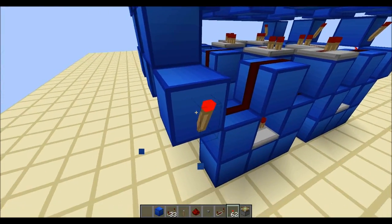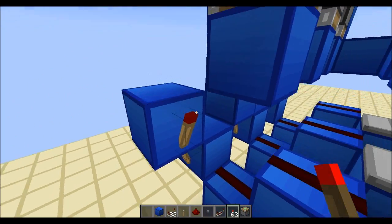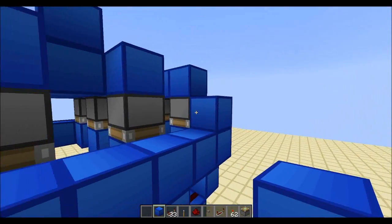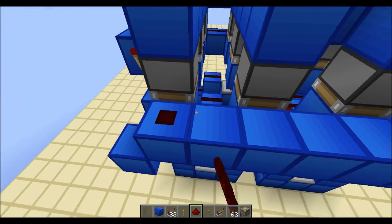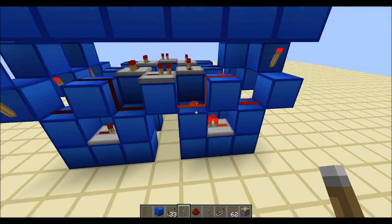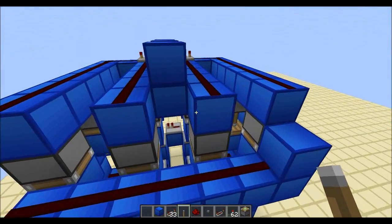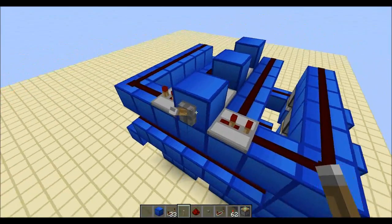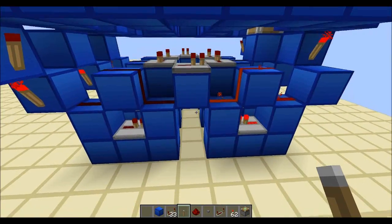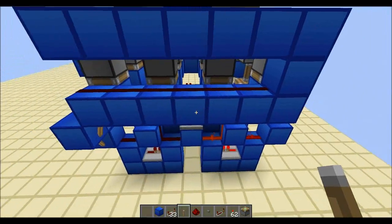And then here we have to do again what we just did: the block going around the corner, and then sending the signal into that piston to deactivate it. Now we put a signal in one of them, and as you can see it already extends the piston right next to it. So now if I were to activate it, the thing will start running again. And as soon as I deactivate it, I will have one pulse. And even if I have two pulses, it's going to delete one of them. So I have one pulse.